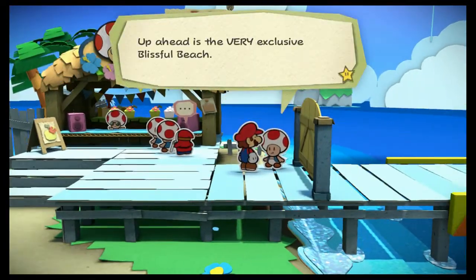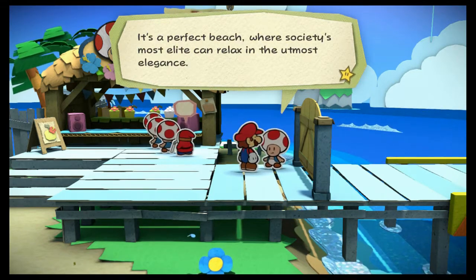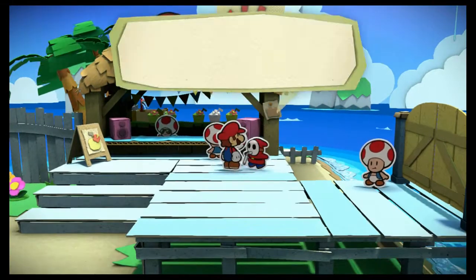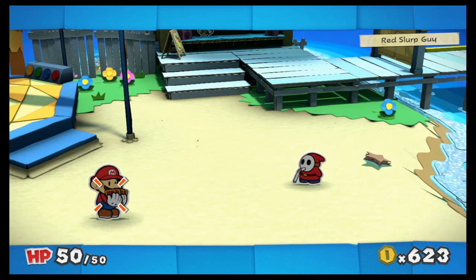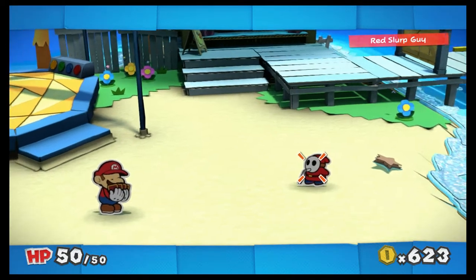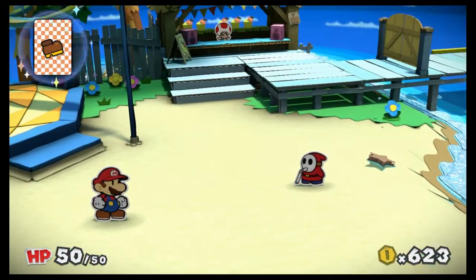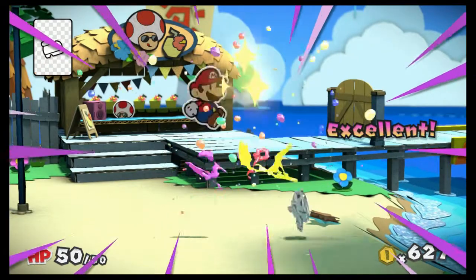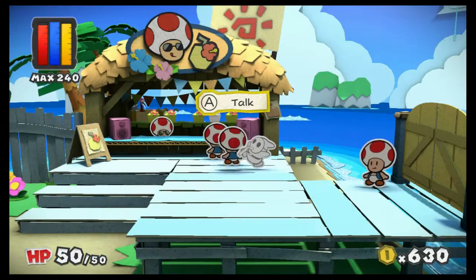What do you got going? 'Up ahead is the very exclusive Blissful Beach — it's a perfect beach where society's most elite can relax in the utmost elegance.' Can I jump on you? 'Hands off my straw — it's more precious than life itself!' Oh my goodness — you're gonna defend that straw with your life, buddy? I don't think you made the right choice. You go! Can I have your straw now? No. Man.